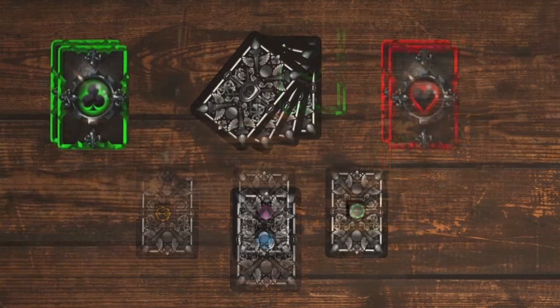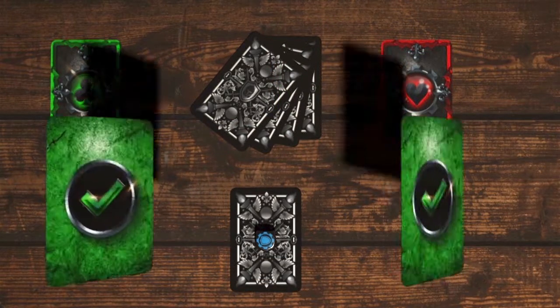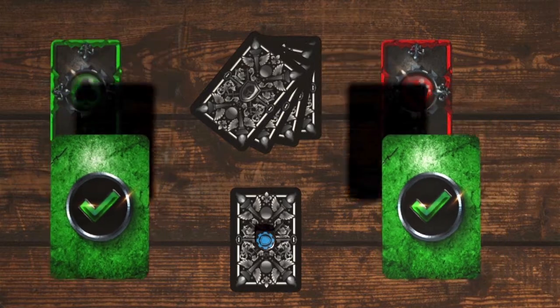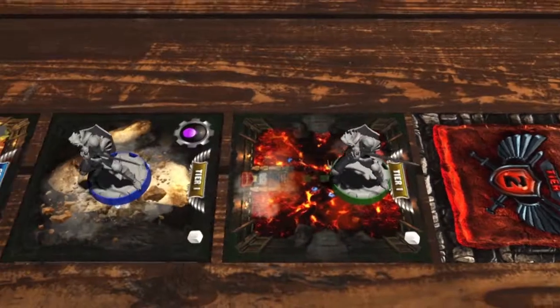During the voting phase, opponents will cast their votes on whether you were telling the truth or bluffing. If all your opponents agreed, then you will not have to reveal your cards and get to advance forward.